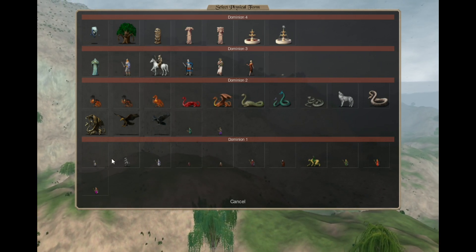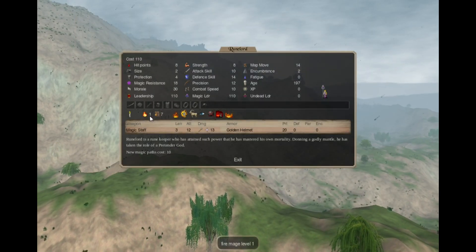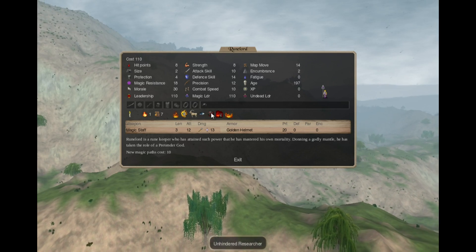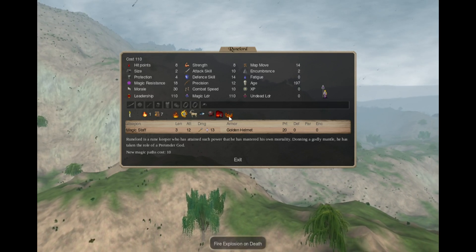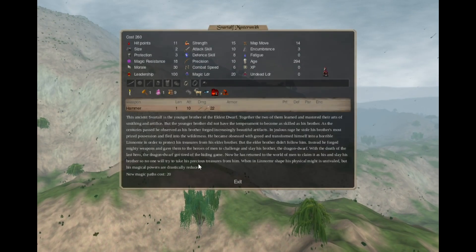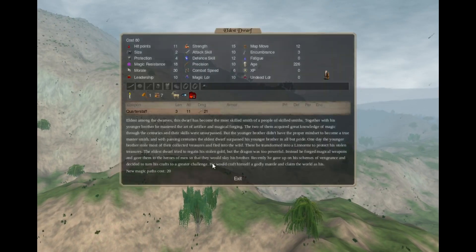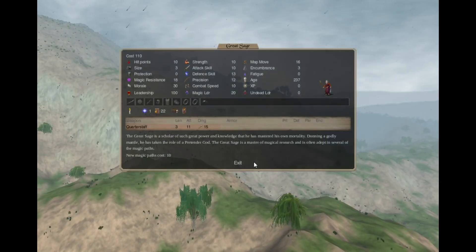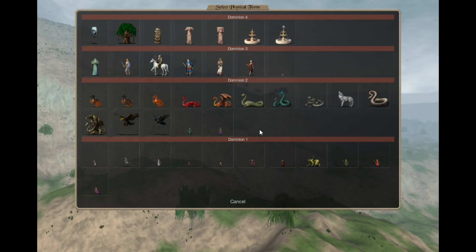We also have the Runelord with Fire 1, fire resistance, fire shield, mountain survival, dark vision, Unhindered Researcher, Master Smith, fire explosion on death, and new magic path cost 10. That's very good.